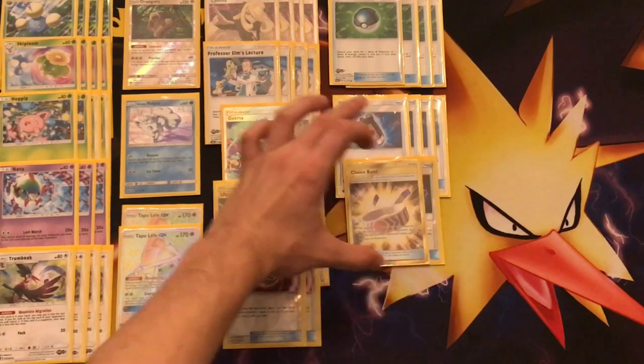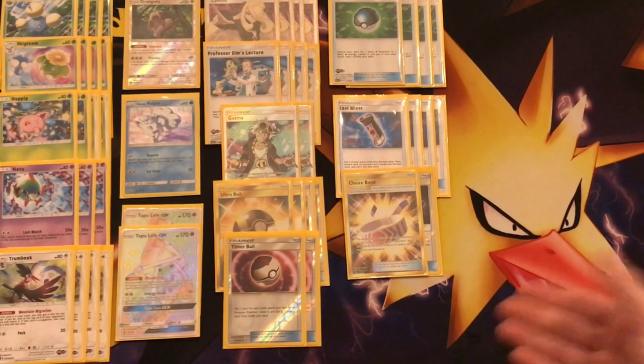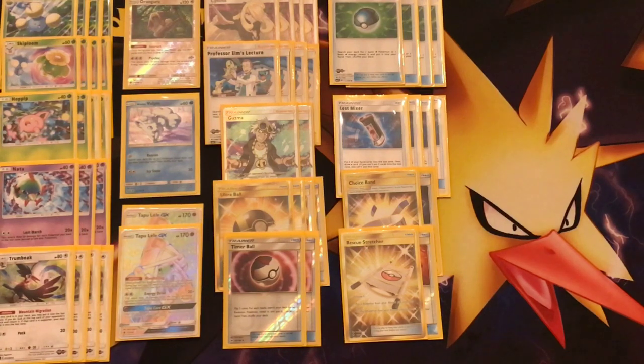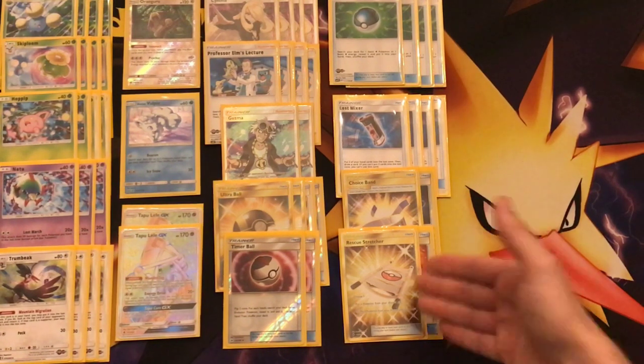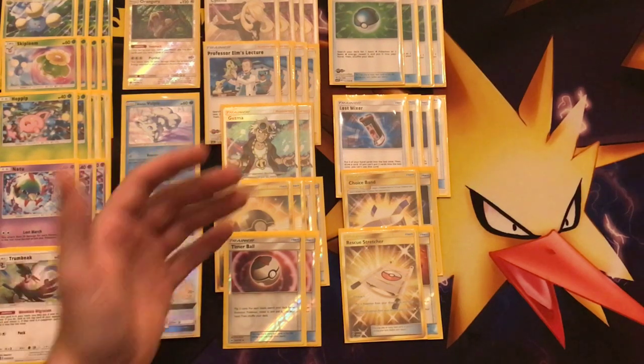Two copies of Choice Band to hit some extra numbers, because sometimes we barely miss one-hit KOs. With Choice Band we get those KOs — for example, if we have eight Pokémon in the Lost Zone, that's 160 damage; with Choice Band that's 190. Then two copies of Rescue Stretcher to get back Pokémon. They don't have a lot of HP, so if they knock out a Jumpluff it's not the end of the world since your Basic and Stage 1 are already in the Lost Zone. Sometimes they knock out your Hoppips or Natus — you can get them back with Rescue Stretcher. Also great to recover Tapu Lele or Trumbeak if you discarded it via Ultra Ball.